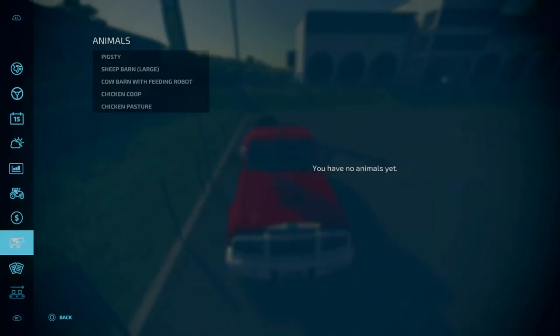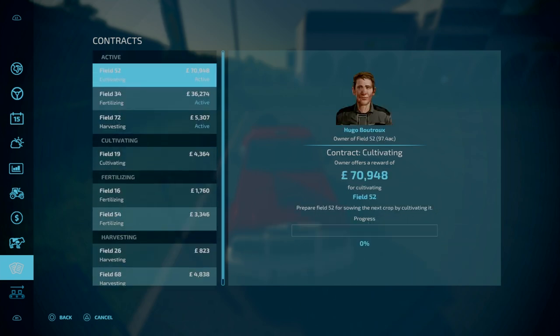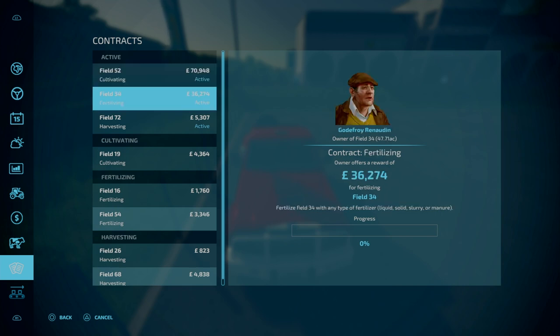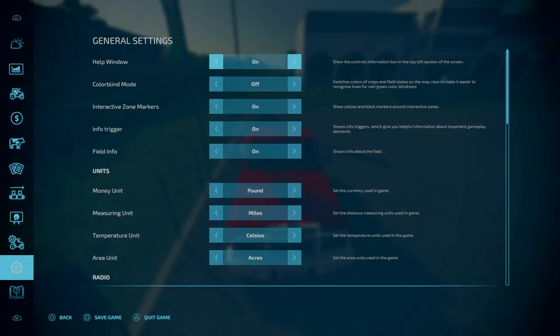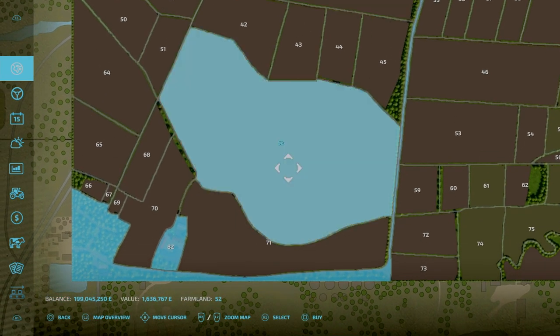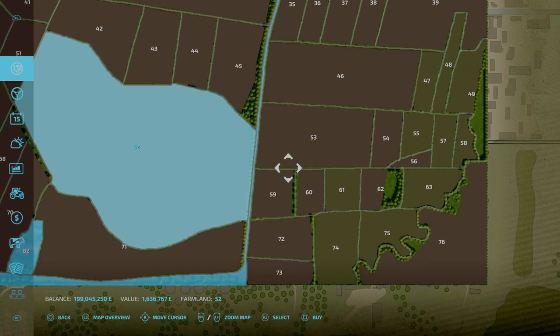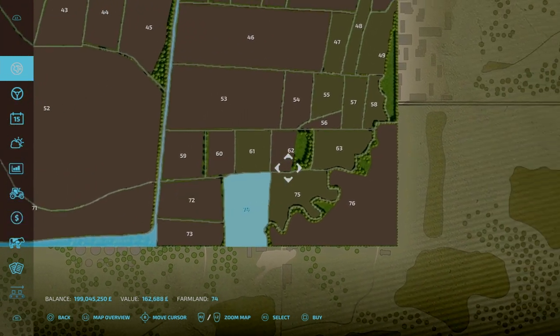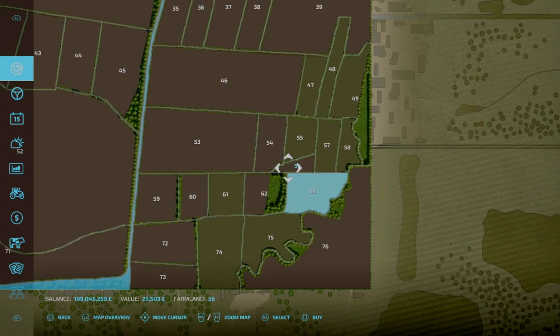In terms of contracts, of course there are contracts everywhere. I've just accepted a couple as a demonstration of the prices you can get — 71 grand for cultivating field 52, and 36 grand for field 34. For the massive field 52, that costs 1.6 million. The prices in general are pretty expensive, but for the most part around a couple hundred thousand you'll need.